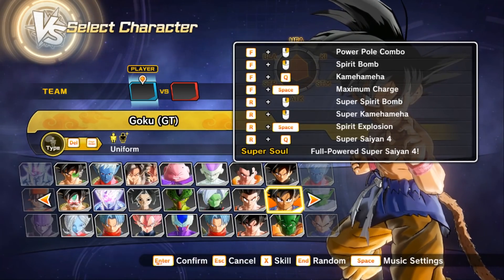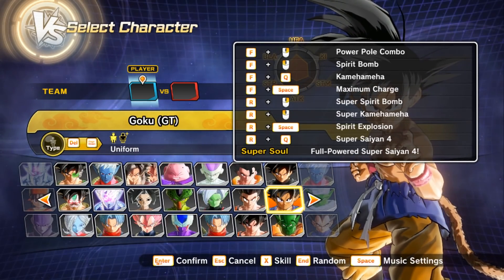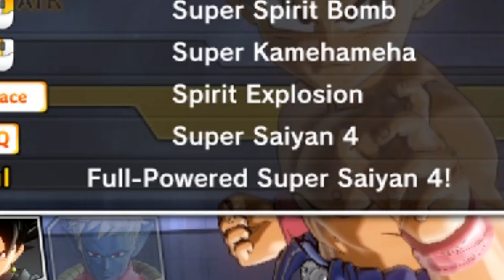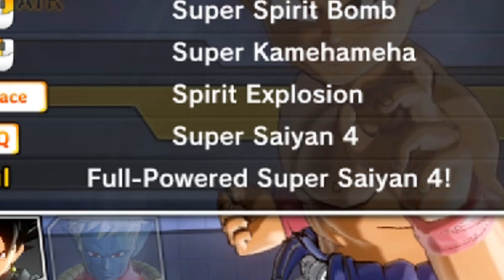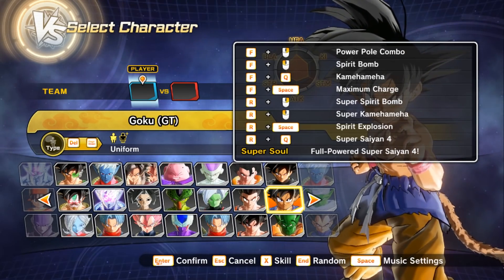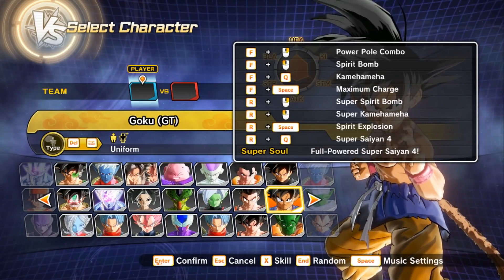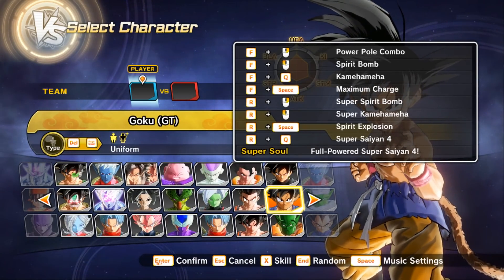First things first, he has a powerful combo, spear bomb, you know the regular stuff. If you look down a little bit, he has supers. He can transform into Super Saiyan 4 — a transformation we've all wanted in the game, just not on CACs but on GT Goku. His super soul is Full Power Super Saiyan 4.